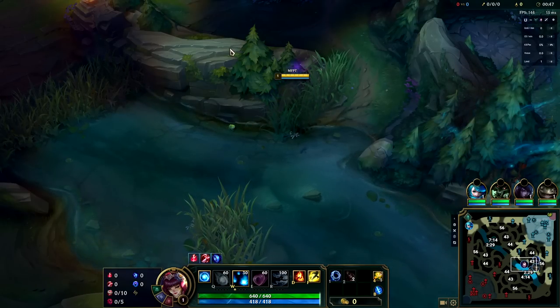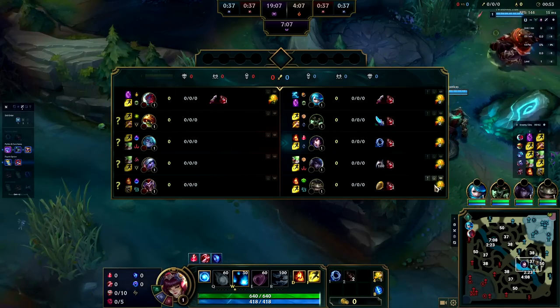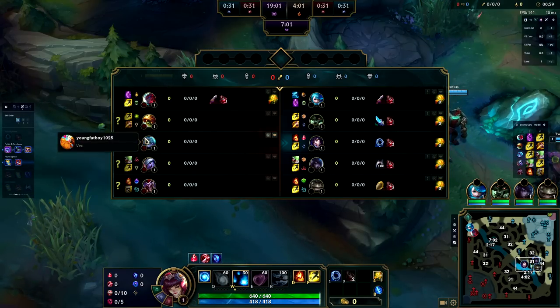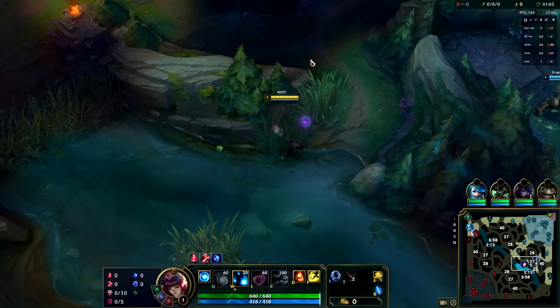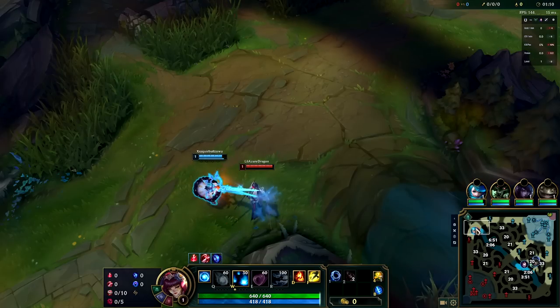Hopefully we don't get run over by the enemy team's Vex — that can be a pretty scary character to go up against. I believe Vex gets passive stacks every time someone uses a dash nearby, which means my ultimate would be triggering that like crazy, so we'll try to keep that in mind after level six.